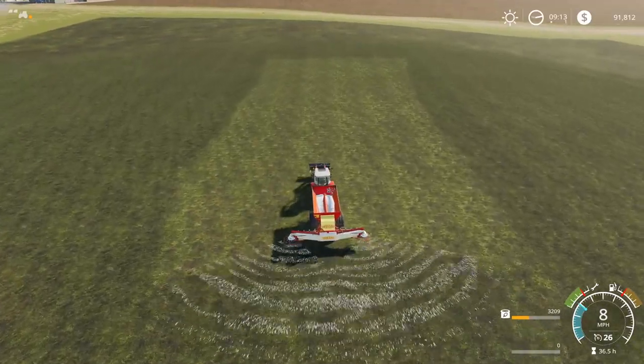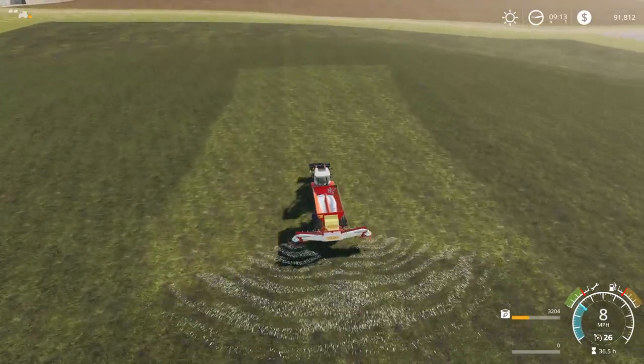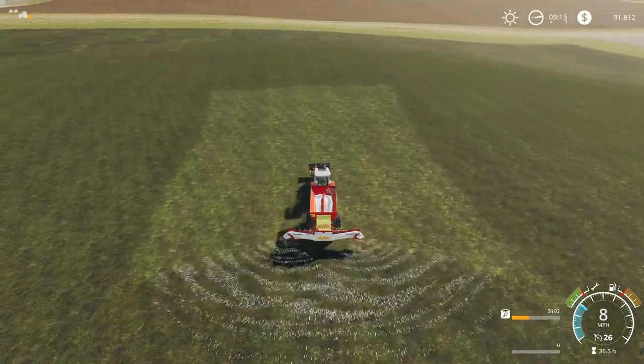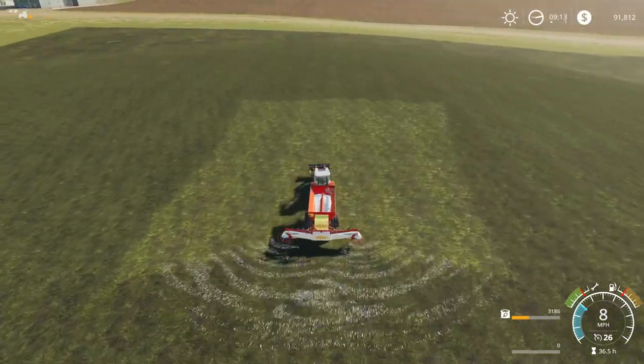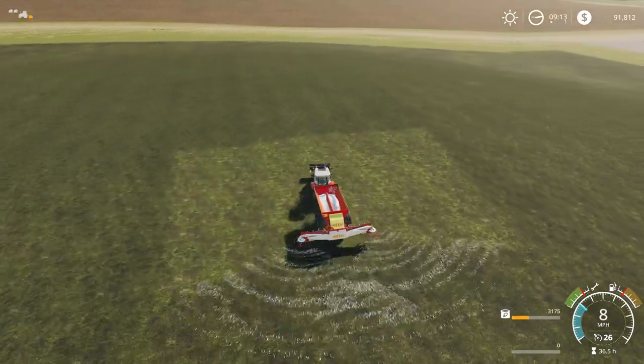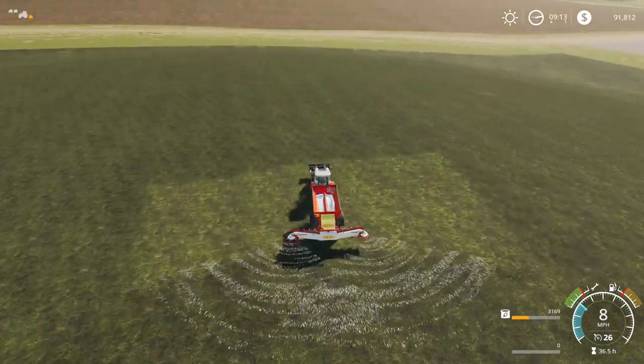Then we'll head back to the chicken farm and dump out the fertilizer we have left. We've also got to spread some lime down on those fields. And it looks like this time when I fertilized, I got the spread pretty decent — not too bad.